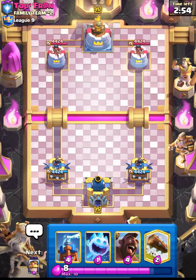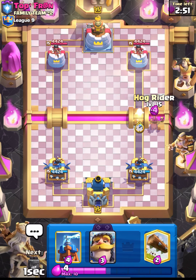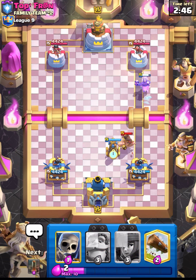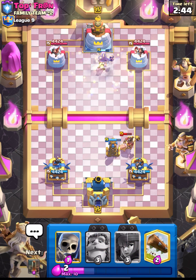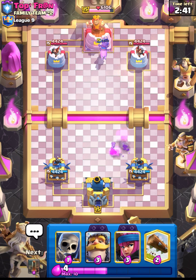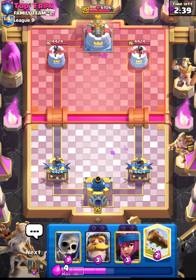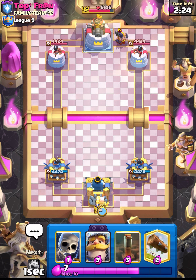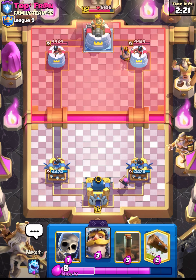We are now in the next match against top front. Let's start with hog - this guy is also running hog. I'll put down our tesla and see what he has. He's running NATO and hog, so this could be hog NATO with valkyrie and executioner. I think he's also running rocket, so we must be ready with our fast cycle to get damage done in single elixir so we're leading.